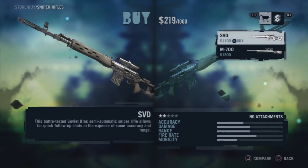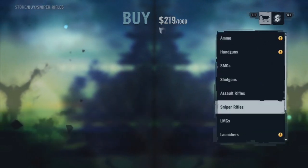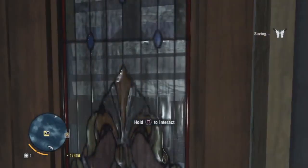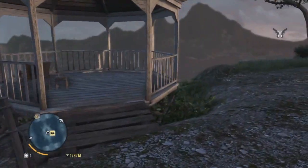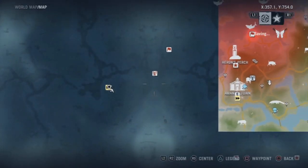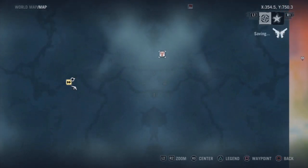I might just do some exploring, like I said. We have the SVD or the M700, which I actually don't want to buy right now because I'm going to save it for this gun here. In this episode I'm going to do some exploring, and I'm also going to be going to a tower right here. Let me set a waypoint real quick. There we go. Perfect.